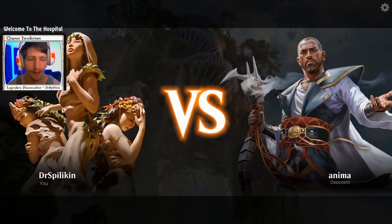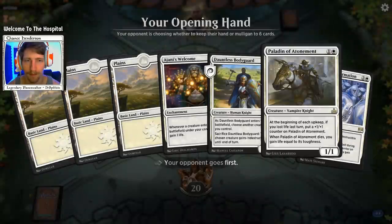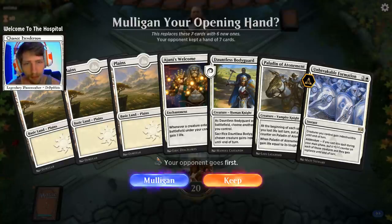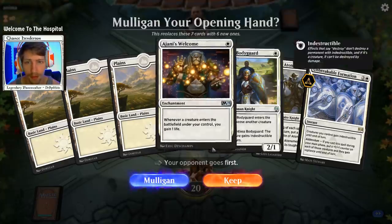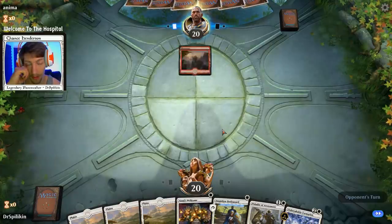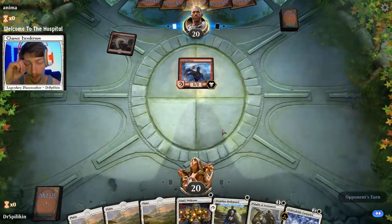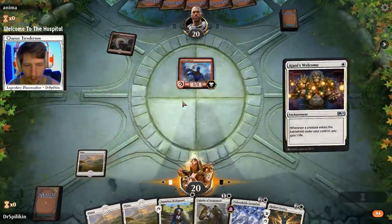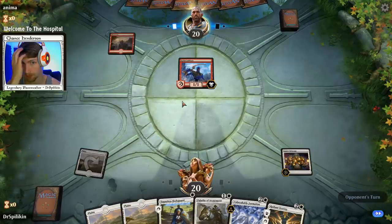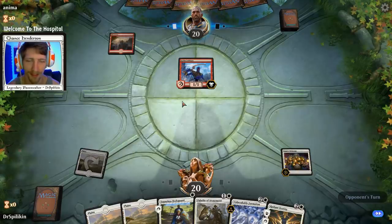Here we are in Game 1 against Anima. We have a solid three-land hand which gets us to the majority of our cards. The plan is Ajani's Welcome turn one, Paladin turn two, maybe Dauntless turn three. A Grim Initiate is coming down for our opponent, so they may be running aggro — which is really good that we've got Ajani's Welcome.